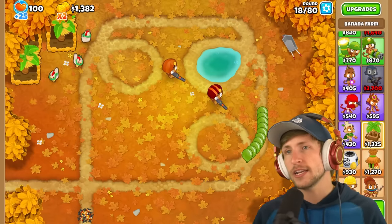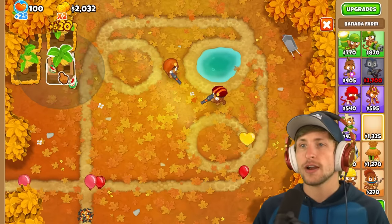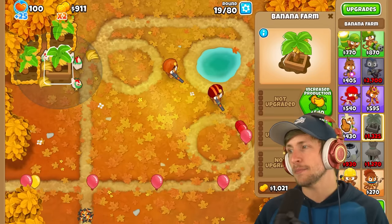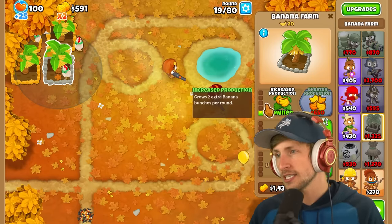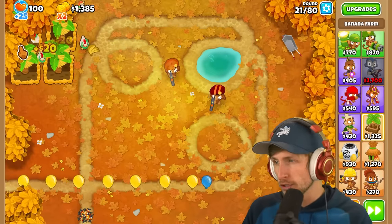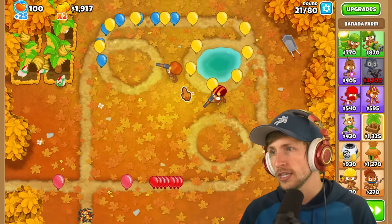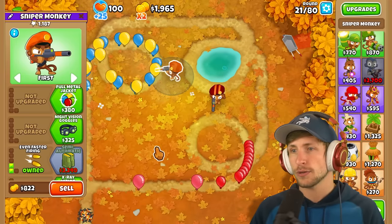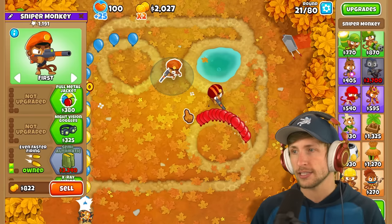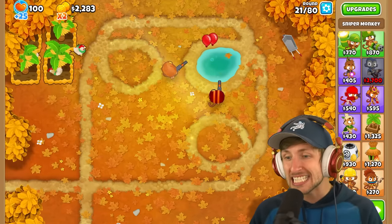I think Sniper Monkeys are great middle game towers. Super late game, they pretty much fall off just because they're not that great. Ultra late game, they fall off. In early game, they're just not that great because they attack so slowly. So you need to have a couple of other supporting towers. Like, as you can see, we're already losing lives here - wait, no, we didn't actually lose a single life. That's crazy.